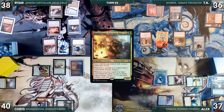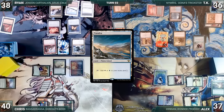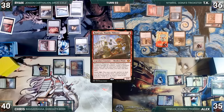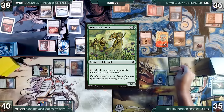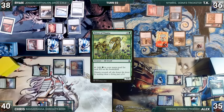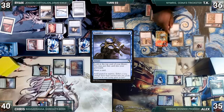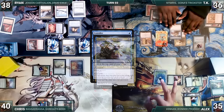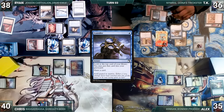During his upkeep, Ryan wins his Mana Crypt flip, draws and plays Tundra. He moves to combat and attacks Alex with Ragavan. Alex takes it — Ragavan triggers, Ryan creates a treasure, and Alex exiles Priest of Titania. In his second main phase, Ryan casts Priest of Titania from exile through Ragavan, then passes. At end of Ryan's turn, TK casts Consider — Nimris triggers and TK looks at top two putting one in hand — then Consider resolves and TK surveils one leaving it on top.